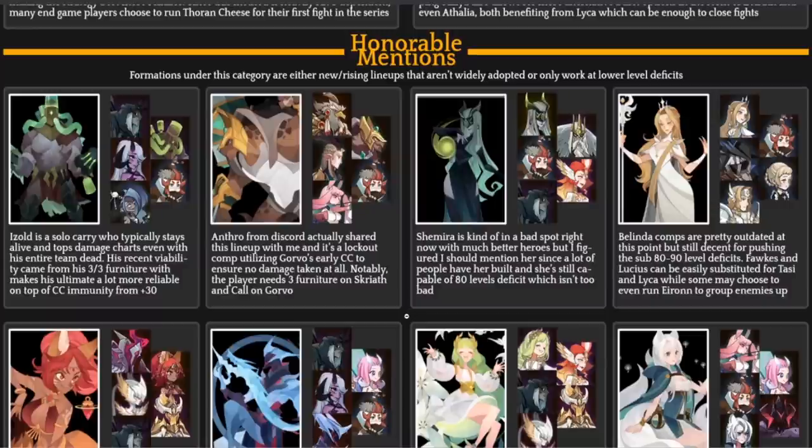Gorvo is another hero I used long before his rework — he was very RNG-based, but now he's reportedly very solid with his stuns and shields. Big shoutout to Anthros from Discord for sharing this lineup with White Sushi. It's a lockout early CC team — notably players need three furniture on Skrath and the call on Gorvo. The idea is Gorvo ults to keep all heroes stunned while Skrath keeps everyone together and Iran maximizes his damage.